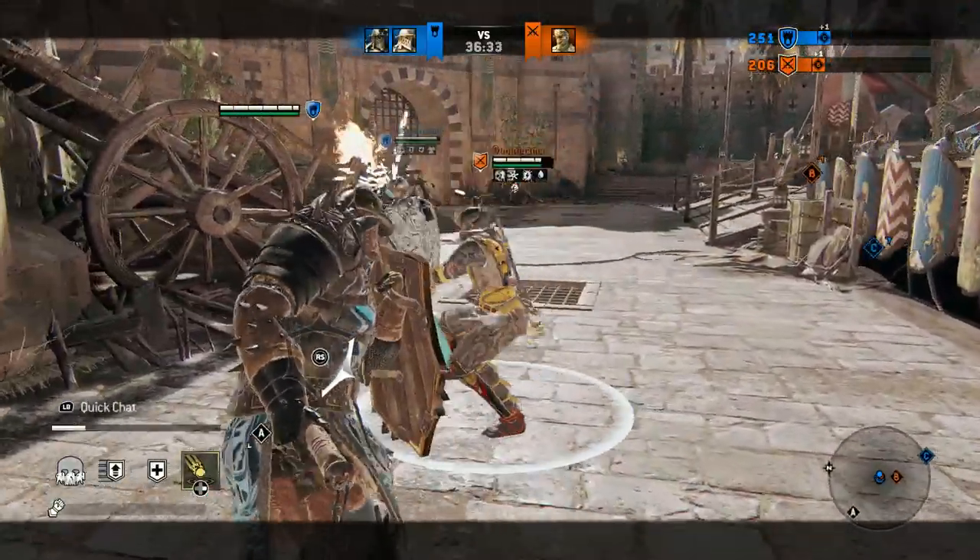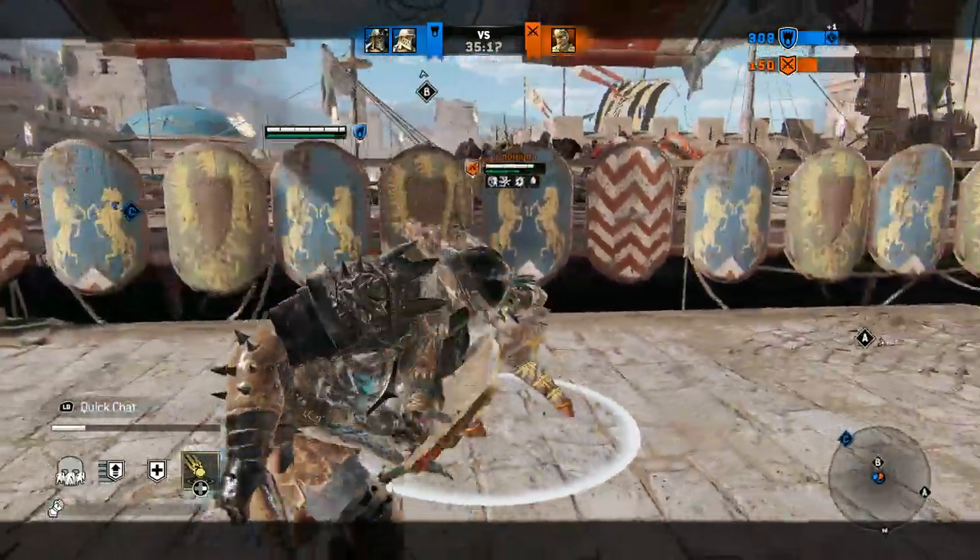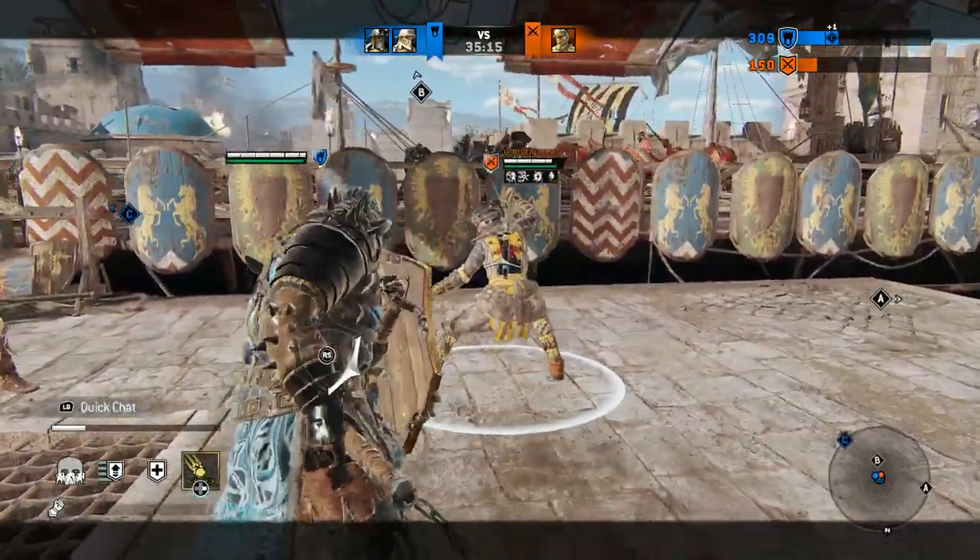The difference to a dodge is the guard break vulnerability though — there is none. Either bounce off, or the Shinobi can counter guard break.